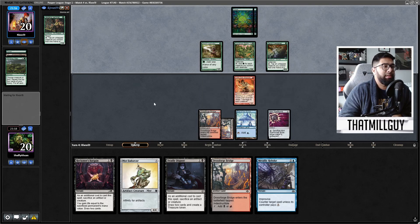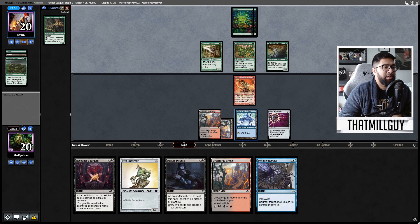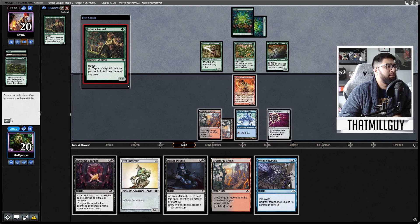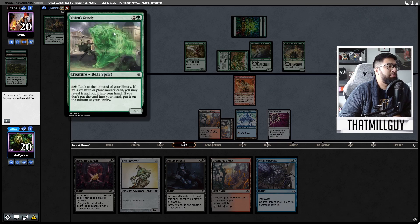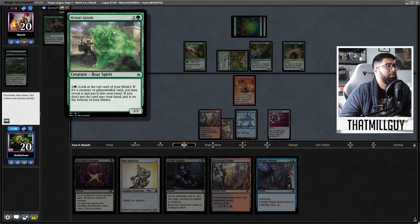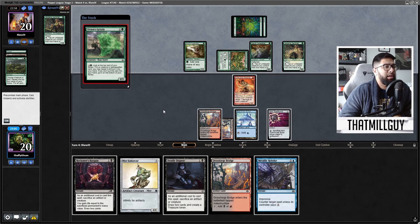What's nice about Nihil Spellbomb is its draw trigger is separate from its exile trigger. So you can just sack it to KCS, which is — I mean, hey, there's a reason it's main board in the deck. It can be sacked and it can be Nihil'd. A lot of Jasperas — they got a lot of mana. I'm really just looking to counter one thing. It's not an ideal counter, but I'm starting to get worried.